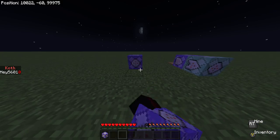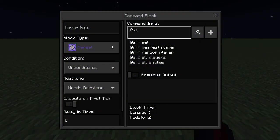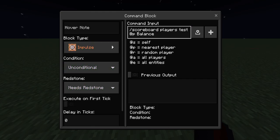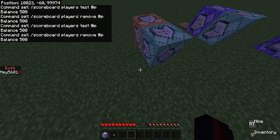To do shop commands, grab a button. You can customize these commands in any way you want — it's very customizable. Do slash scoreboard players test @p balance, then you can set an amount, for example five hundred dollars. Use an impulse, needs redstone, unconditional block for that. Then do chain, conditional, always active: slash scoreboard players remove @p balance five hundred. That's the same five hundred as the test block.